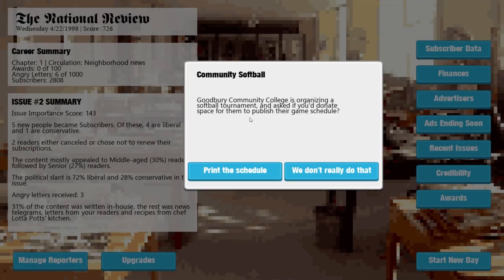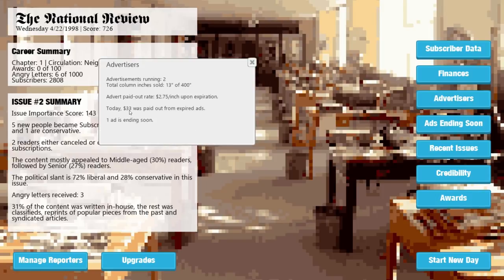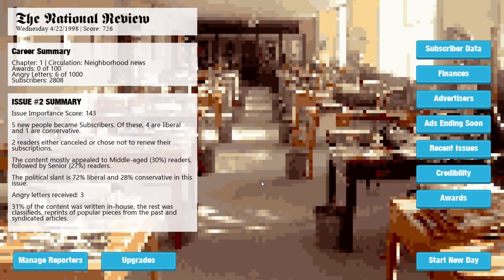Goodbury Community College is organising a softball tournament and asks if we donate space to publish their game schedule. Yeah, why not — let's do that. Five new people became subscribers: four were liberal and one was conservative. Two readers cancelled. Three more angry letters — hooray for angry letters! Advertisers: two. We've got $33 paid out from expiring ads. Diana's Driving School is ending soon — we'll get $57.75 from that. So we keep doing this until we get a better score. We had to get 5,000 subscribers.